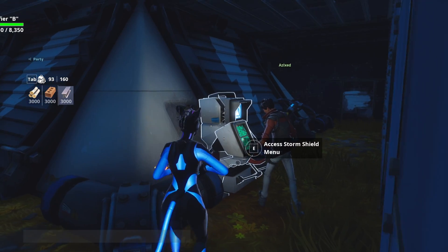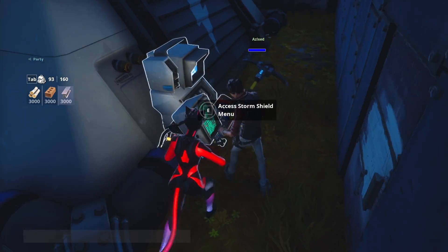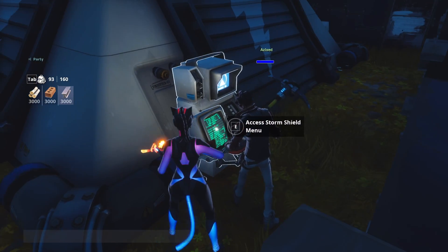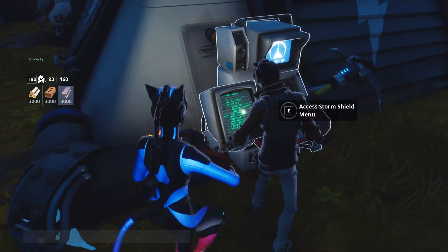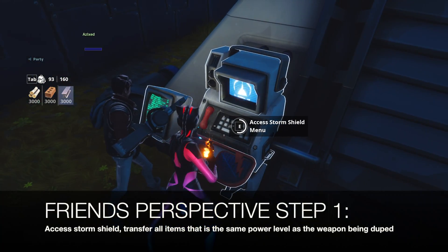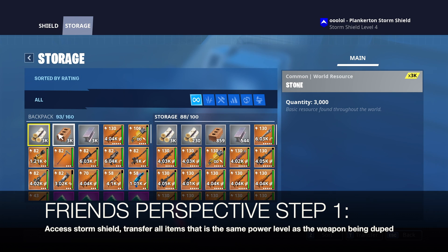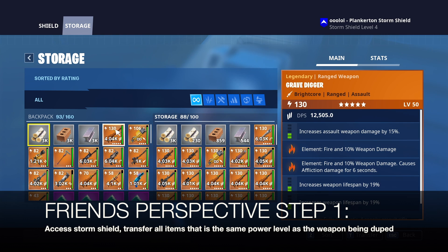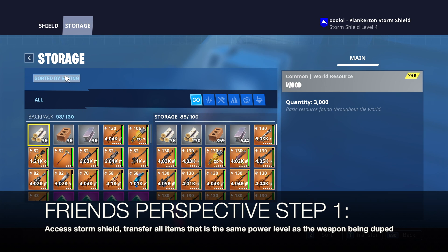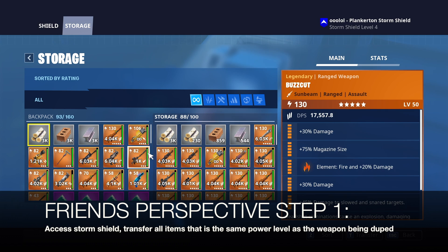Go over to your storm shield and have your friend walk over and stay right in front of the storm shield, as you can see right here. From your friend's perspective, go ahead and access the storm shield, head over to storage, have your friend pull up their storage. As you can see right here, it shows your mats and then your most powerful weapon — make sure it's sorted by rating.